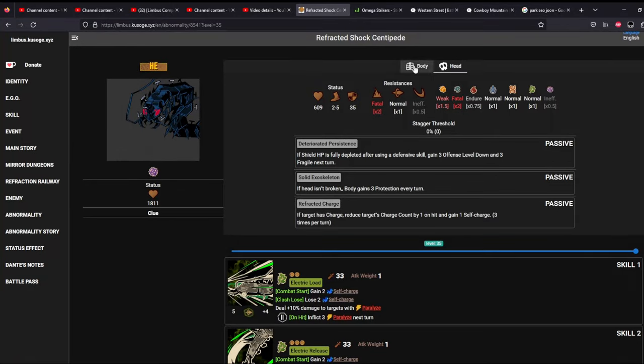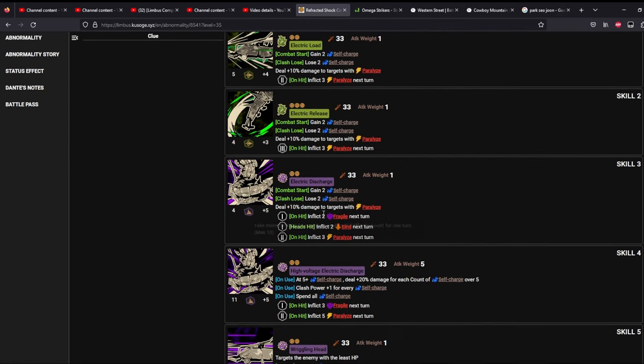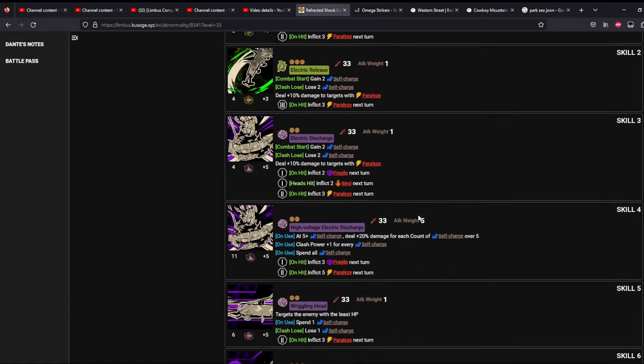For the next fight is Refracted Shock Centipede. This fight is very annoying because the boss has a no-die move. Basically when he has self-charge he doesn't die, and you cannot reduce this by hitting him. You can only reduce this by doing its mechanic, and its mechanic is: on clash loss, he will lose two self-charge.